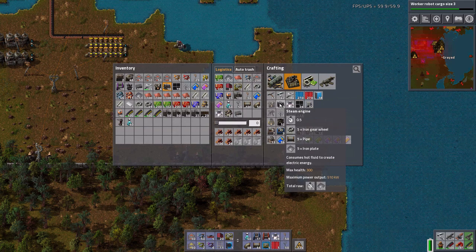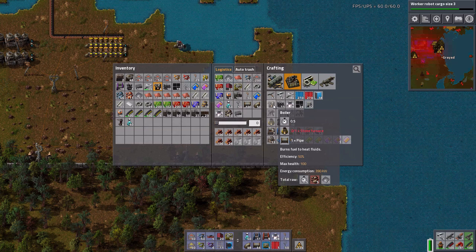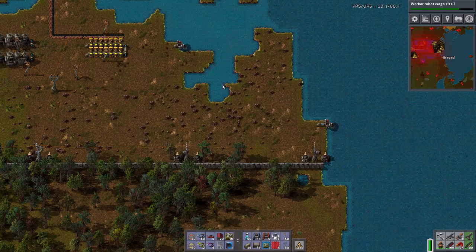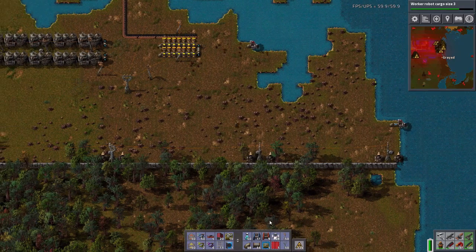Do I have the stone? Yes, I do. What am I missing now? Stone furnaces. Stone. Auto trash — I'm not auto-trashing the stone. I'm not in the logistics network. That's the problem.